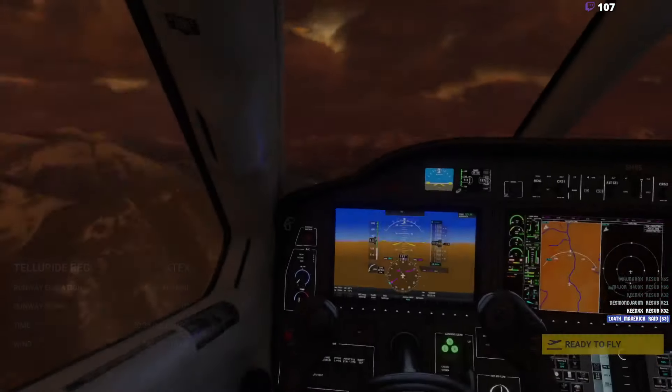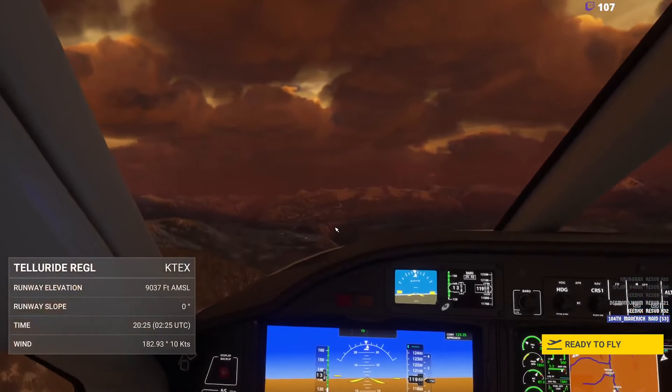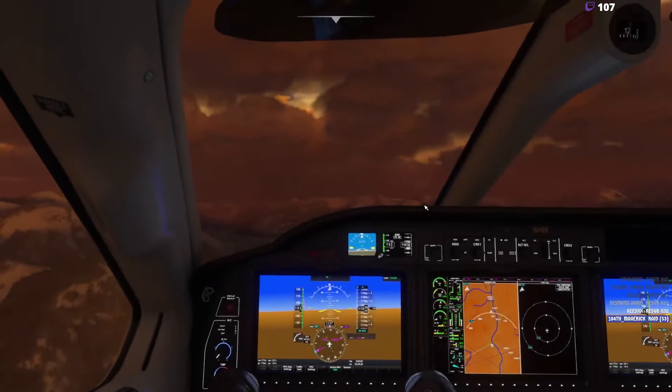15 knots coming down the ridgeline, which is going to make it very challenging. And there's our runway. Let's go. I'm terrible in this aeroplane, but let's give it a go.